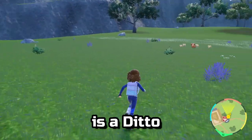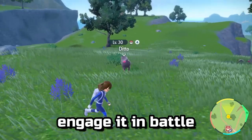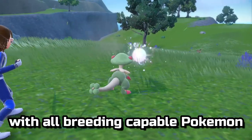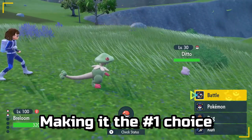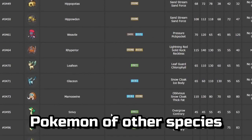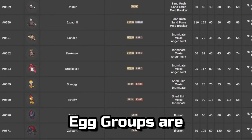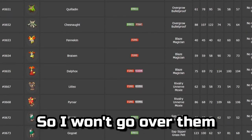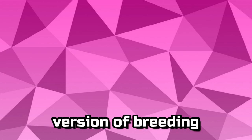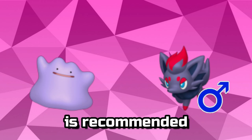To see if a Pokémon is Ditto, you can target them with the ZL button to see its name tag. When the tag says Ditto, engage it in battle and it will reveal itself to you. Ditto can breed with all breeding-capable Pokémon, making it the number one choice for a breeding partner in most cases. You can also breed Pokémon of other species with your parents if they share an egg group, though egg groups are a bit more complex, so I won't go over them in this video.